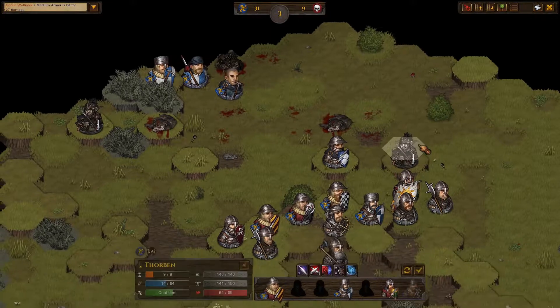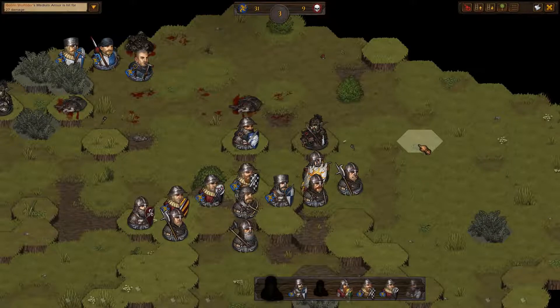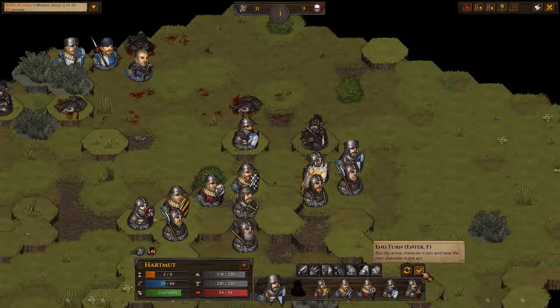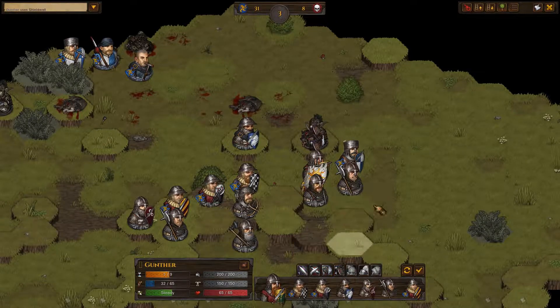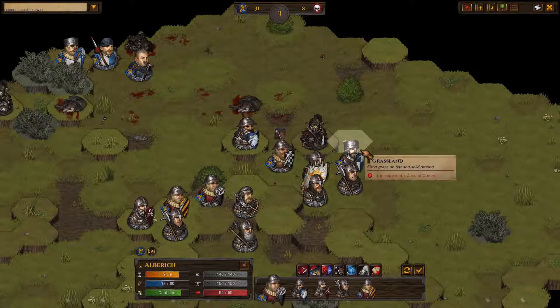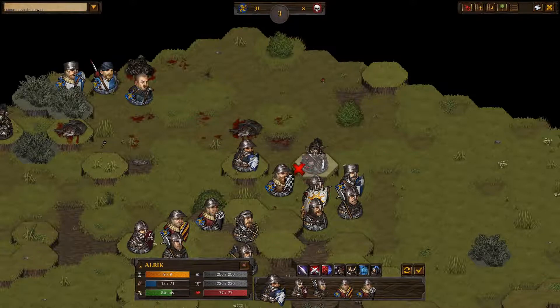Down goes another goblin wolf rider - they're already down to nine. I think we have lost an ally though because we had 32 to start. I'm just going to pass with this guy and focus on my main fighters. We're going to move here to establish a little bit of defense and end turn. Gunther is going to attack, miss, and then shield wall up to defend.